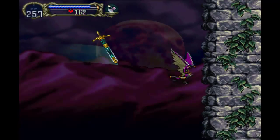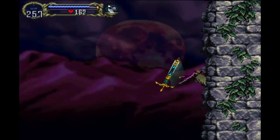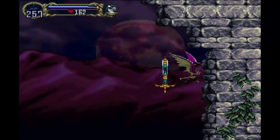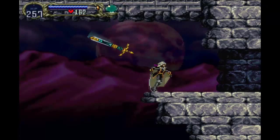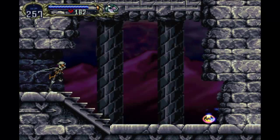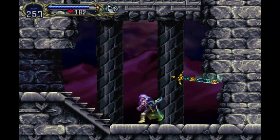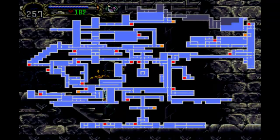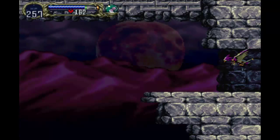There are a few things up here we want to take a look at. And over here we get the fire bat. This enables us to use a fireball as a bat, which is pretty useful.